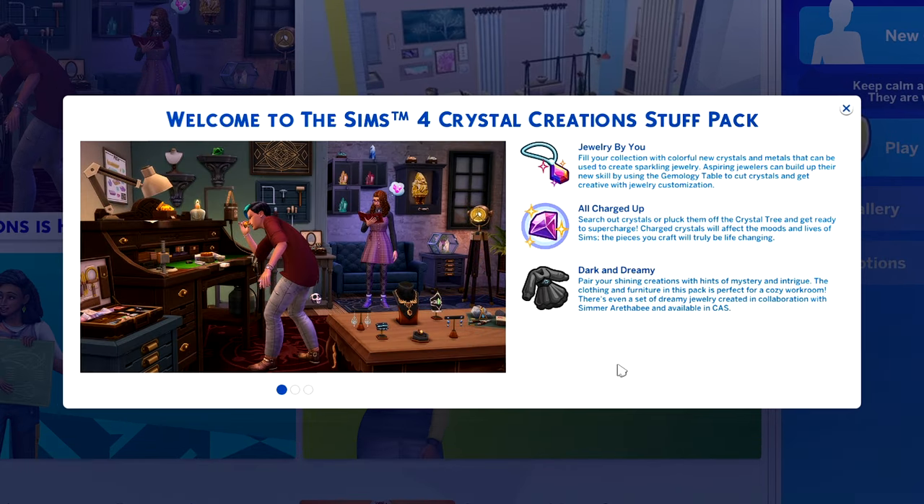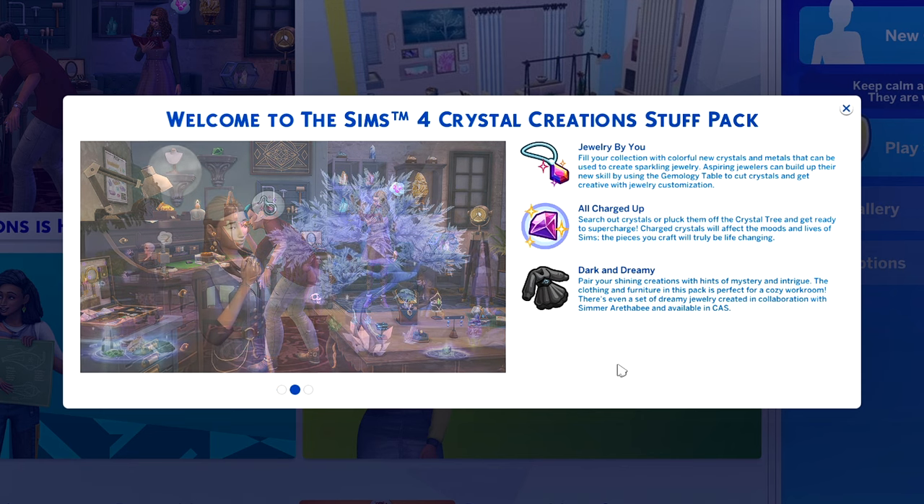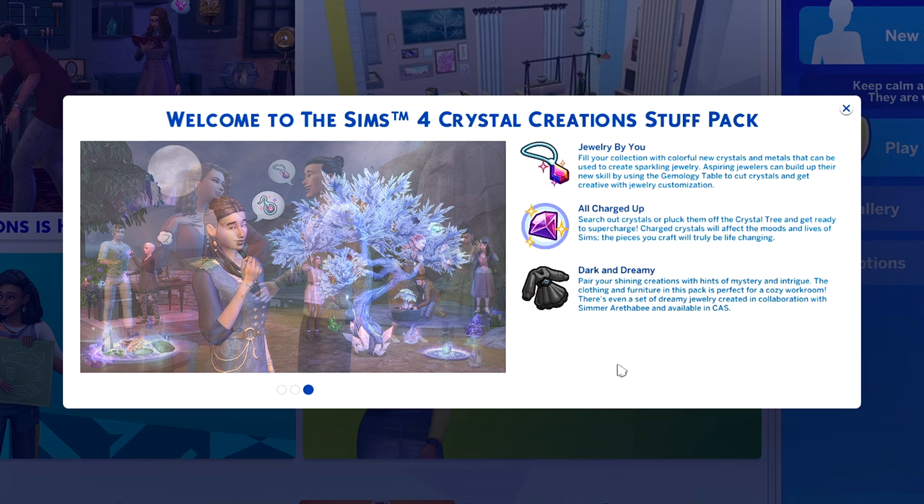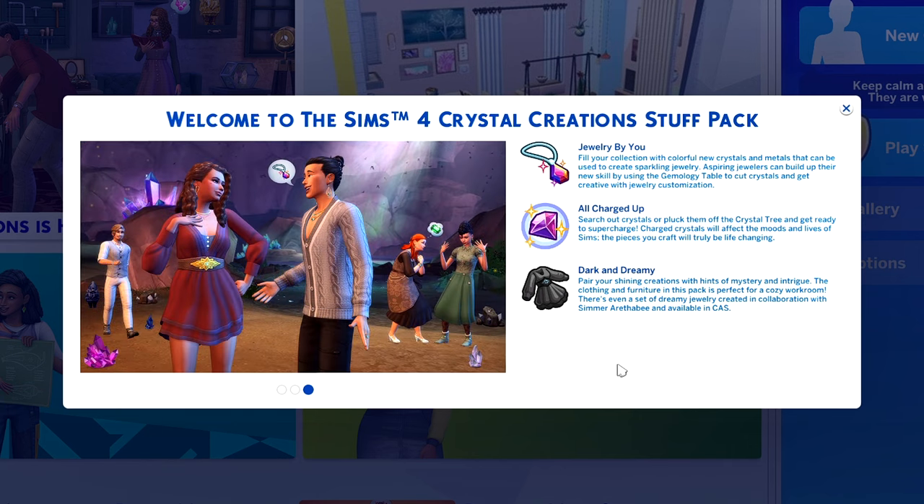Jewelry by you. Fill your collection with colorful new crystals and metals that can be used to create sparkling jewelry. Aspiring jewelers can build up their new skill by using the geometry table to cut crystals and get creative with jewelry customization. All charged up — search out crystals or pluck them off the crystal tree and get ready to supercharge. Charged crystals will affect the moods and lives of Sims, and the pieces you craft will truly be life-changing.